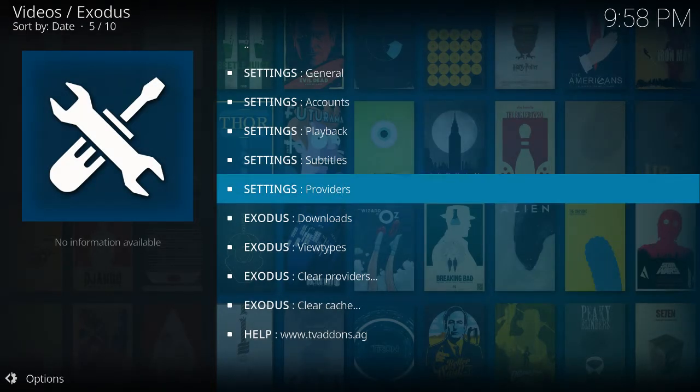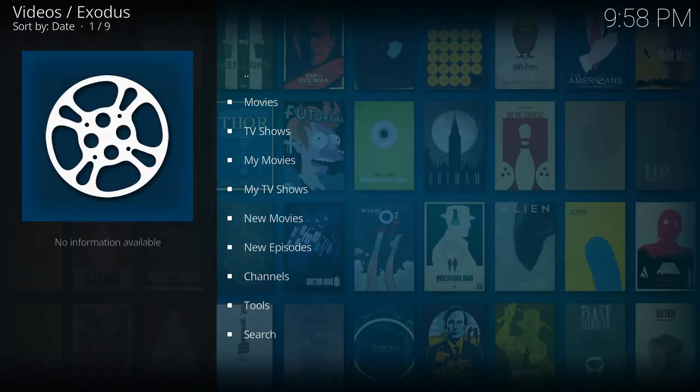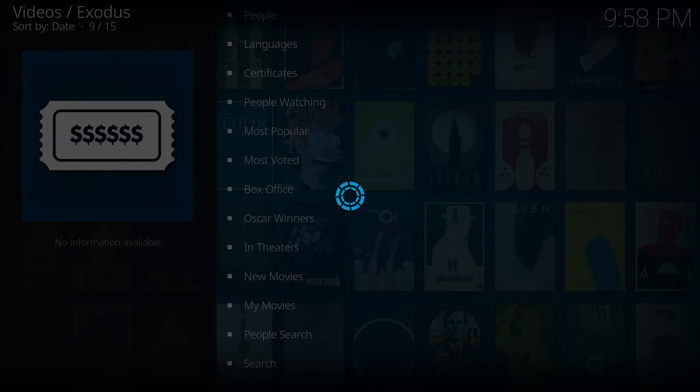Let's go back. We'll go with Box Office and try some older movies, which should make it a little faster.